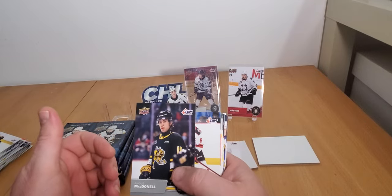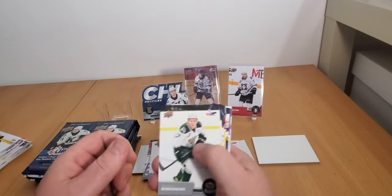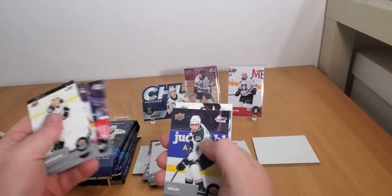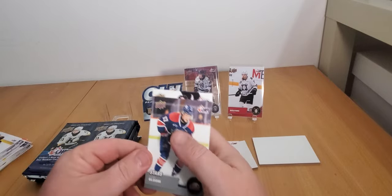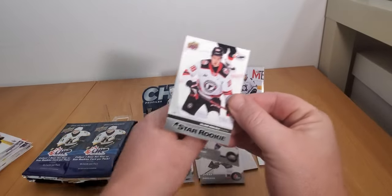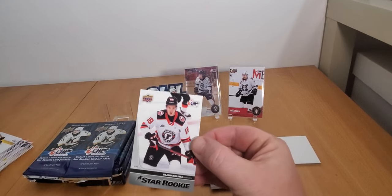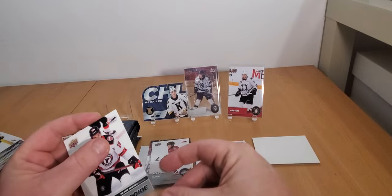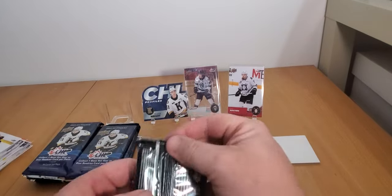Angus McDonald - might have seen him. Ivan Ivan - one of my favorites. This pack's coalition is pretty weak. We got Josh Bloom on the Stars. Phil Jami Marjala - star rookie 2021. Our hopes of hitting a Bedard are pretty slim to none. I'll stick that there anyway - I don't know why I gave him a sleeve but I did.